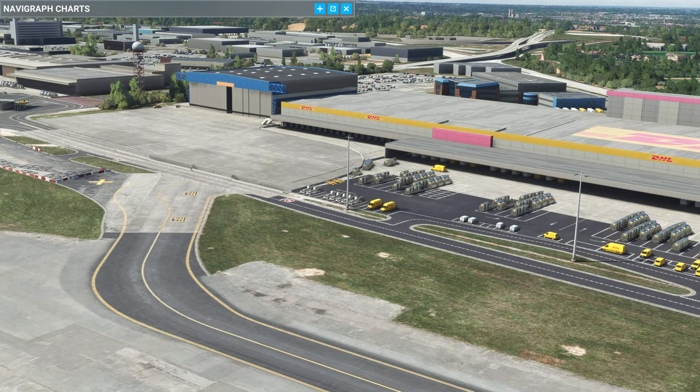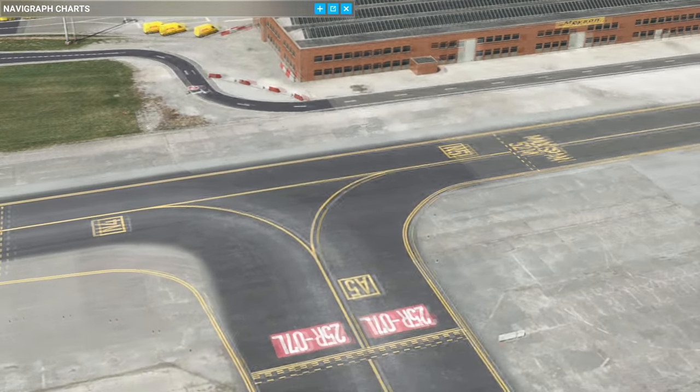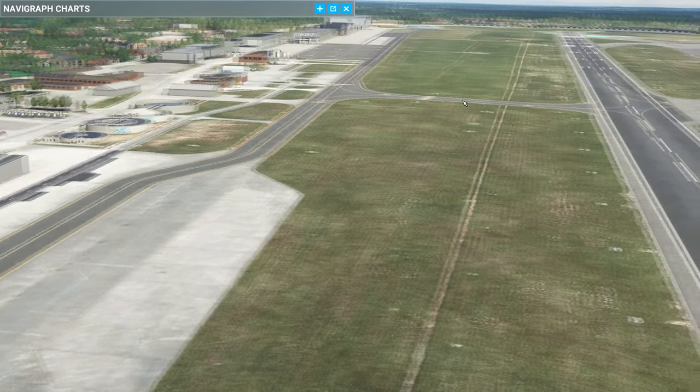As ever, I always talk about how I like little dioramas - we've got the 3D roads modeled here. If I bring the camera around and down, we also have more taxiway markings that are correct, and we have all the side roads and the water waste treatment over here - it's all been added in.